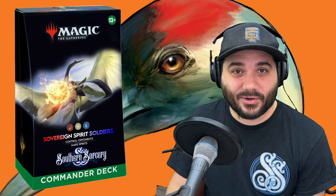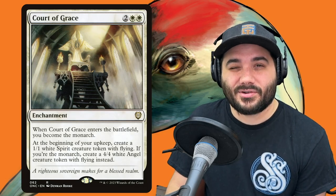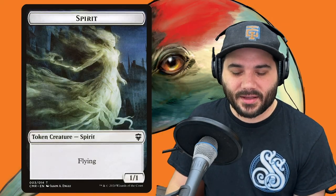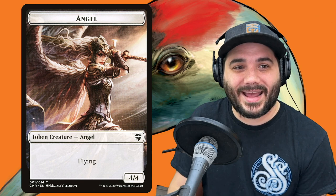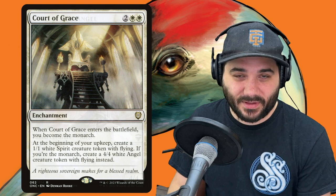Now moving on to enchantments — non-creature spells, so they make you creatures. First, Court of Grace — when it enters, you become the monarch, introducing more card advantage. At the beginning of your upkeep, create a 1-1 spirit token with flying — the same creature Kykar makes. However, if you've maintained the monarch from your last turn to the next, you instead make a 4-4 white angel token with flying. If you keep the monarch, those 4-4s add up quickly with flying.